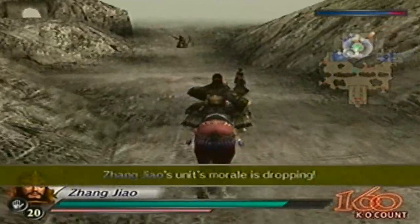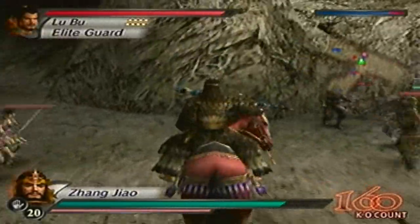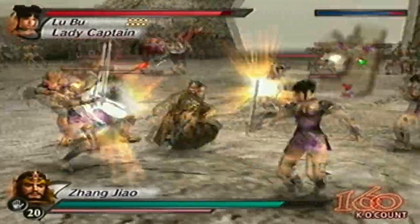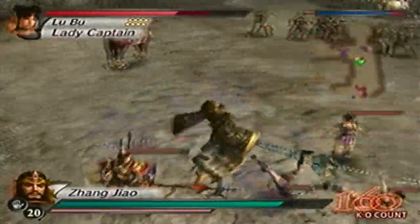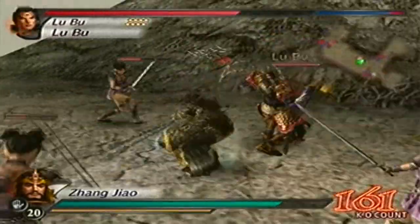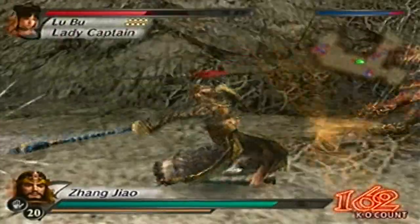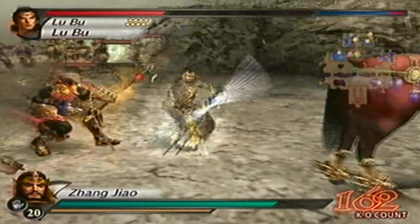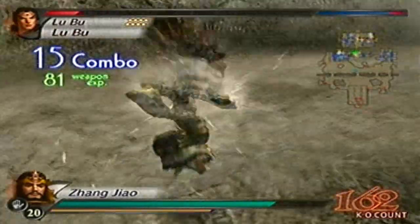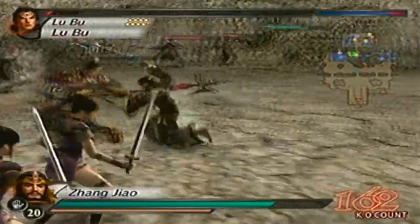He really shouldn't be that difficult, but one-on-one I'll be able to defeat anybody — it's just the troops that could get in the way. That's what happens when you get in my way. I'm not even trying to go for them. And calling that one early — Lu Bu is down!